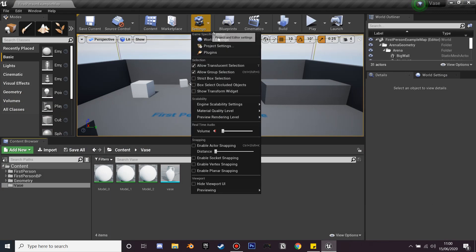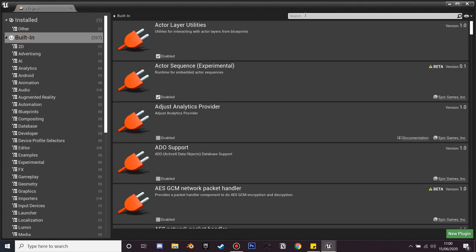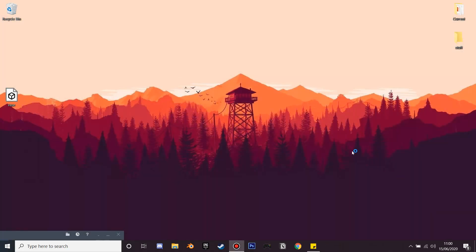From settings we're going to look for plugins. Look for Apex Destruction — just search 'Apex' and click Enable. You only need to restart your Unreal Engine.